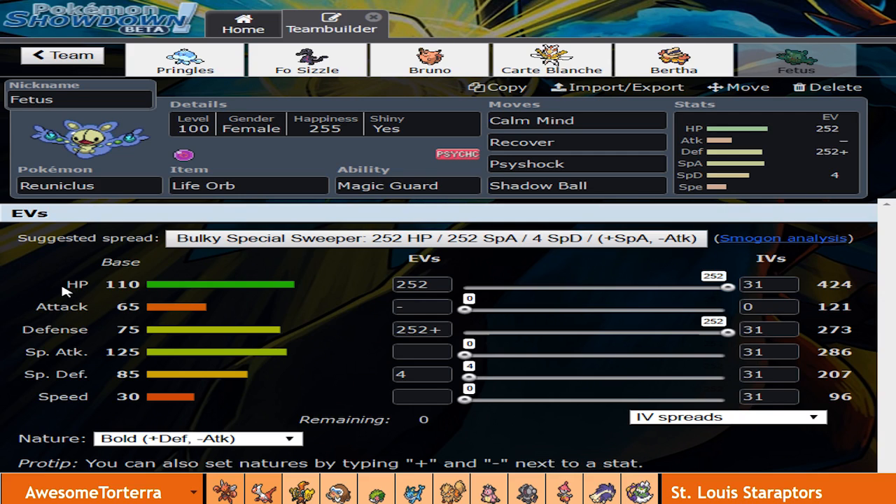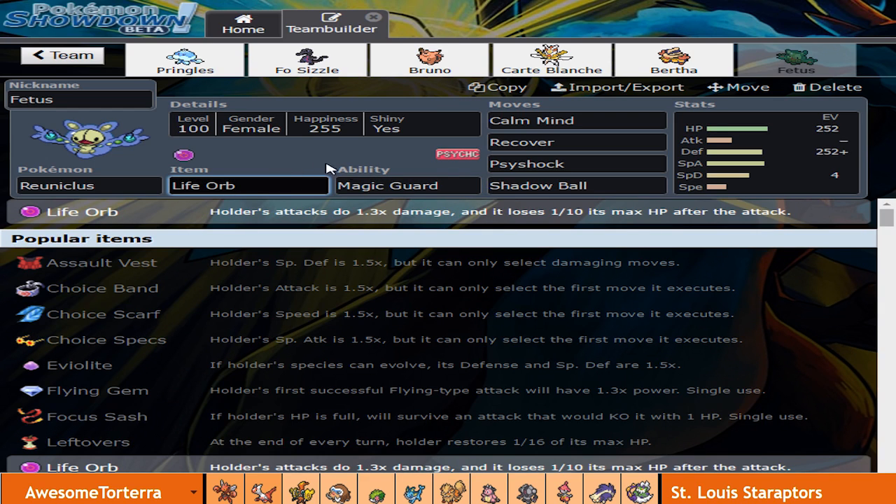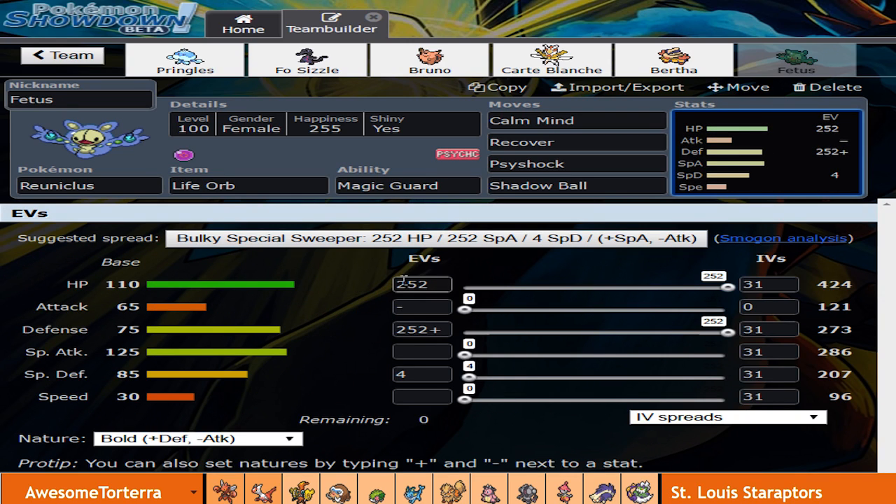Finally we have Reuniclus rocking a Calm Mind, Recover set with Psyshock and Shadow Ball. Magic Guard because I have the Life Orb and I'm not going to take Life Orb recoil every time. Pretty standard spread — 252 HP, max Defense, and the rest in Special Defense.